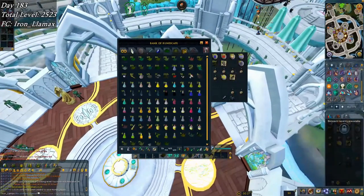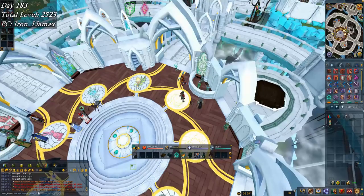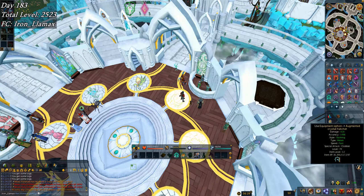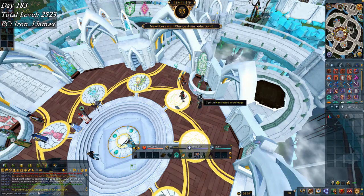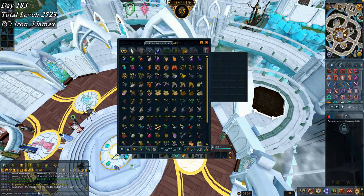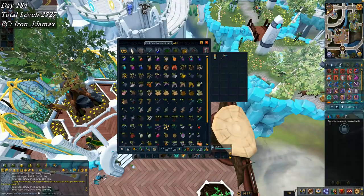Time to go catch those butterflies, log off and do it again. Finishing off today with a lot of woodcutting — going to use this equipment siphon on my augmented crystal hatchet because it just hit level 12, and that's going to be 95 Invention, not bad at all. Charge drain reduction 8 — that's fantastic. It also leaves me at just under 33,000 teak logs.